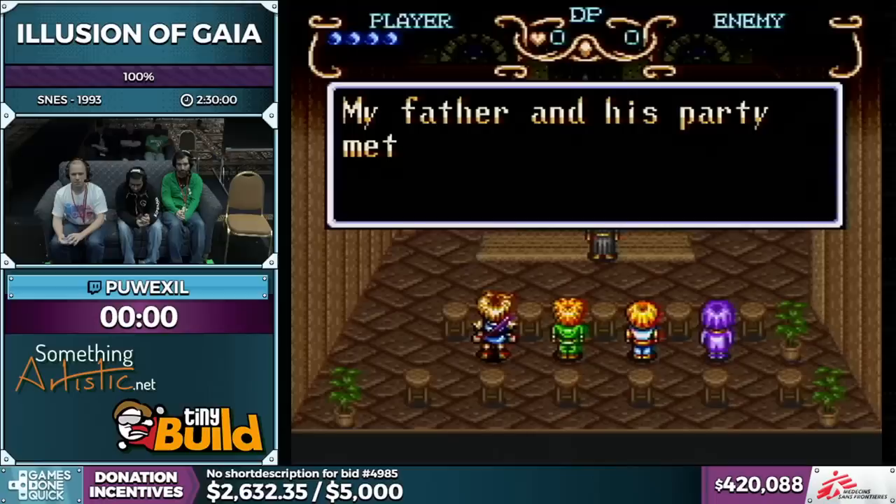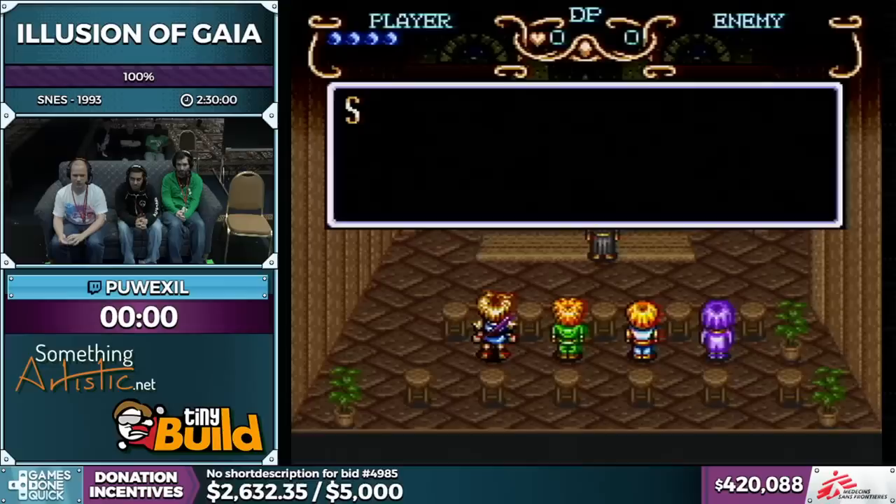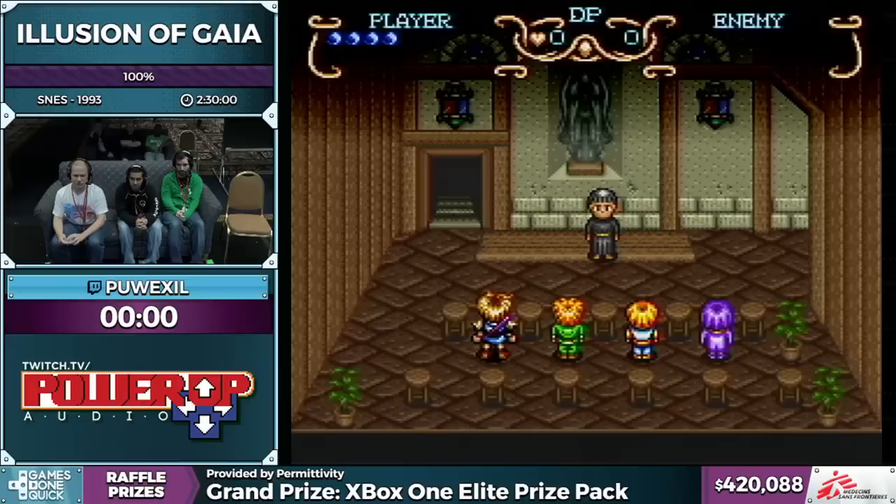This is Illusion of Gaia, which is an action RPG made by Quintet — they also made ActRaiser earlier in the marathon. This is part of a loosely connected action RPG trilogy along with Soul Blazer and Terranigma, kind of loosely known as the Soul Blazer Trilogy.